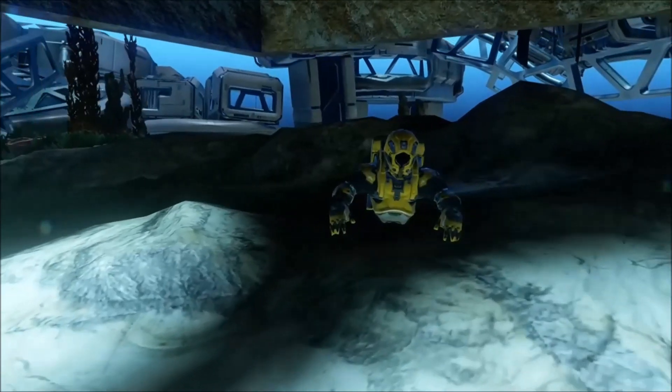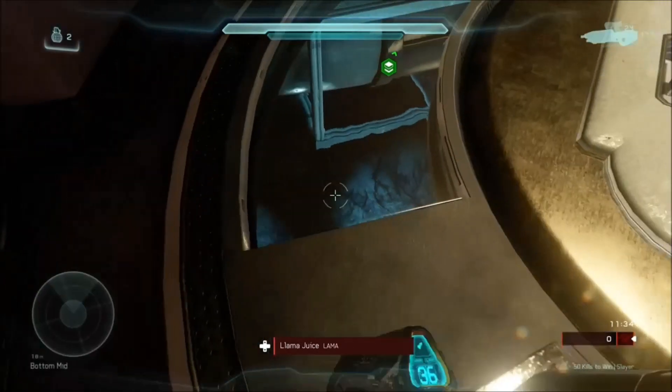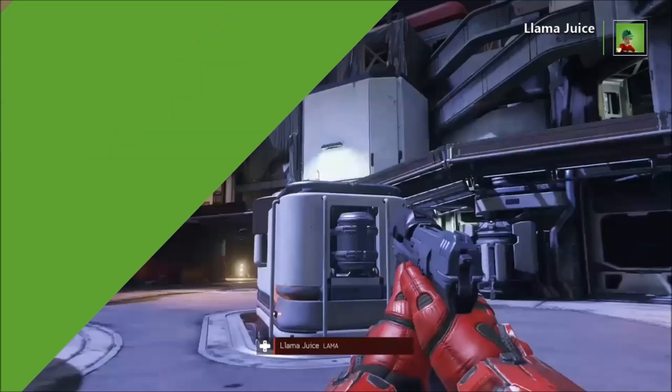Number 3. On Fathom, underneath the map, there's this little scuba man just kinda stuck in the rock. You can't really see him too well inside the map, so you have to kinda glitch the camera out to be able to see him.